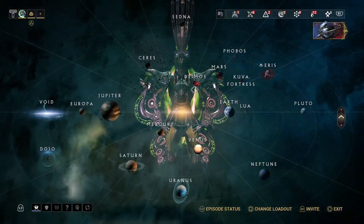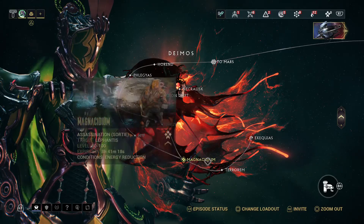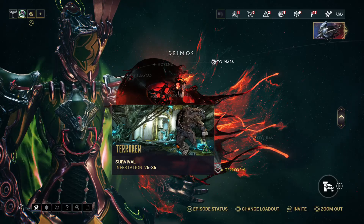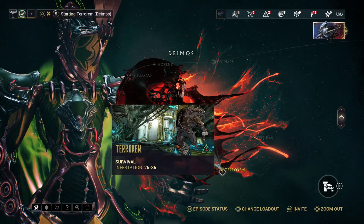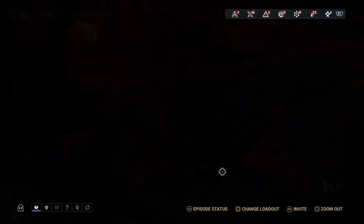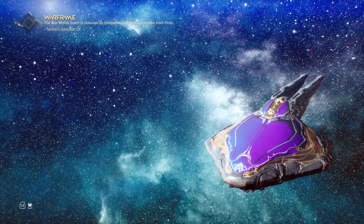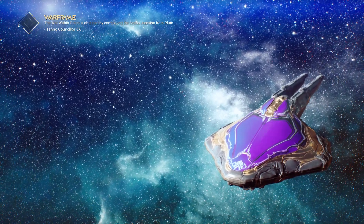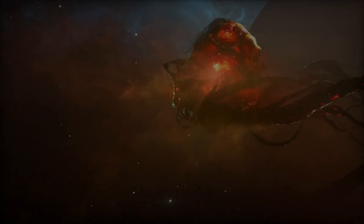What you're gonna do is choose Octavia, then go to what is now Dimos, which used to be the working Derelict, and go to Tarim — whatever the former survival mission is on the Orc Derelict. You can technically do this with any survival mission that has Infested, but I'm just choosing this one because it's the one I know. So let's go — remember: Octavia, survival mission, Infested.